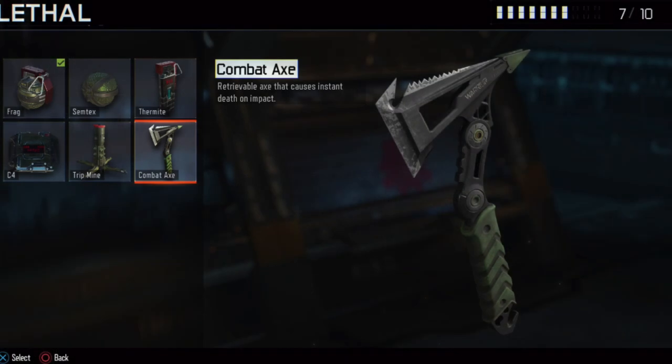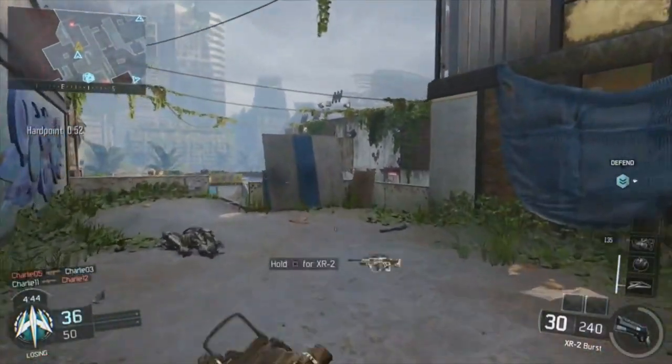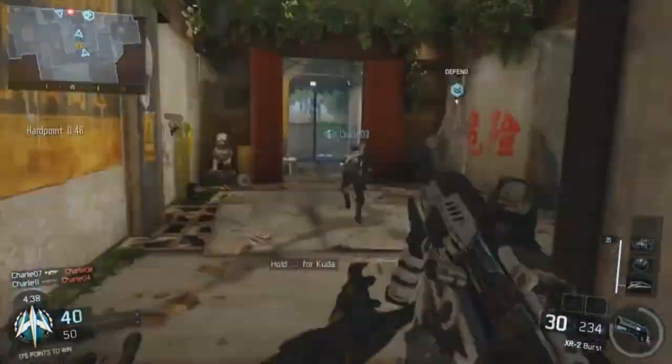The next thing is the Combat Axe — the Tomahawk is back, baby! It's a retrievable axe that causes instant death on impact. How awesome is that? It does bank shot off objects, and I'm going to be seeing a lot of cross-map Tomahawk gameplay, which is going to be pretty cool.